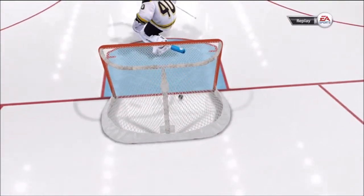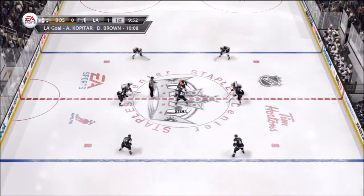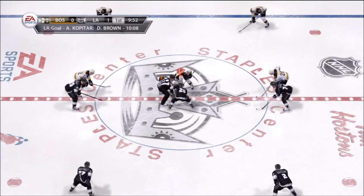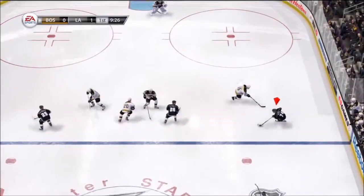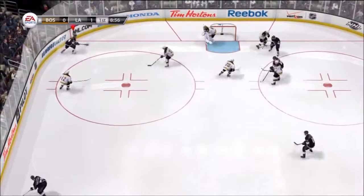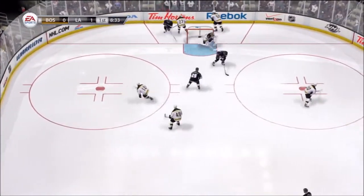That time I got lucky with the blocker side. I always aim high too — I never aim low because they just kick it away most of the time. But sometimes you get it between the legs, underneath the pad or whatnot. Aim high for the corner, and then you have a higher percentage of scoring like that. You see, I try to clear it along the boards right there, and I just failed at that.